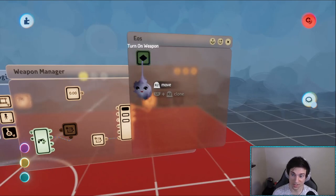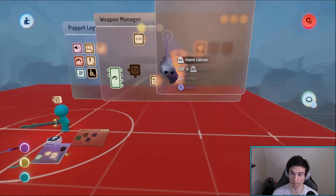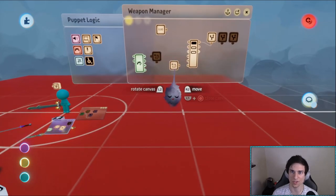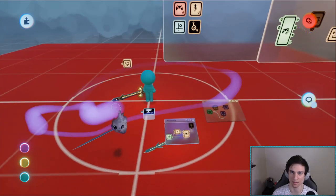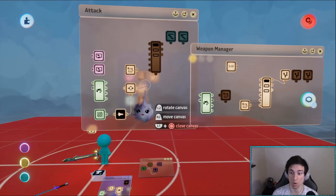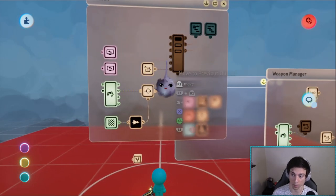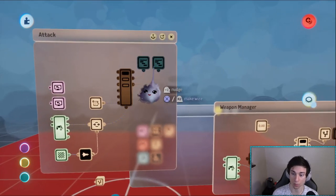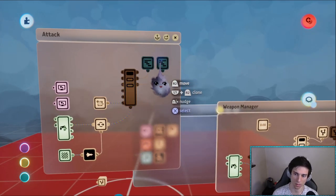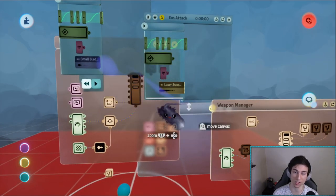This keyframe turns on the EOS weapon - weapon number two. If it's zero, you have no weapon equipped and both turn off. It's literally just taking a number and powering on which weapon corresponds to that number. The animation works the same way - we put current weapon into a selector, and each output corresponds to the matching weapon. Simple sword is one, EOS attack is two. I changed the sound just to prove it's actually working.